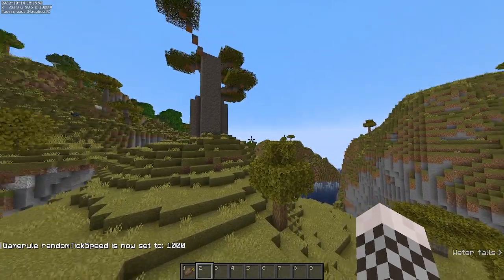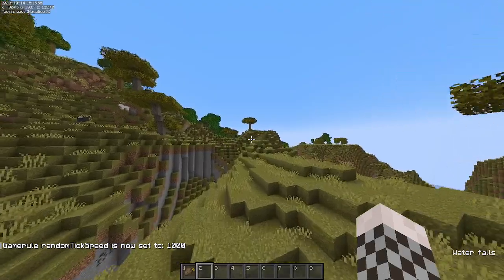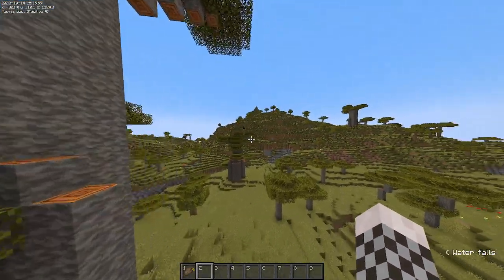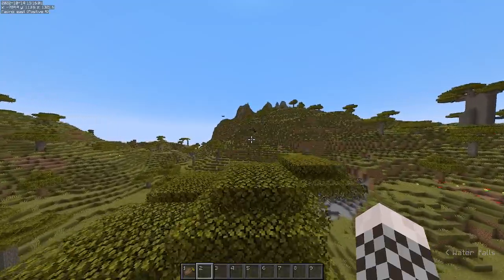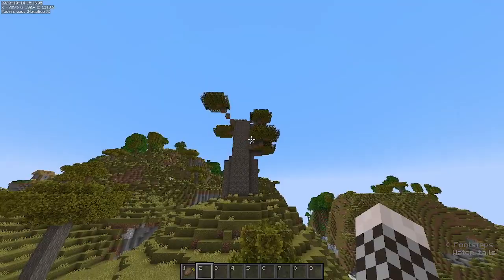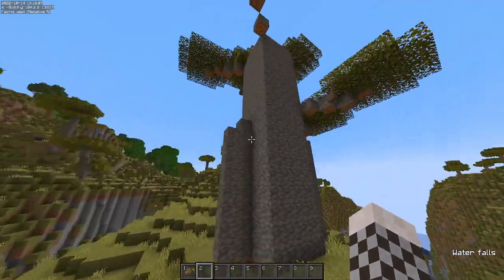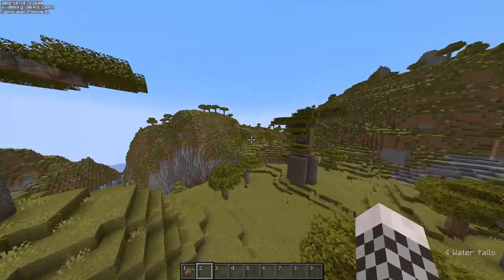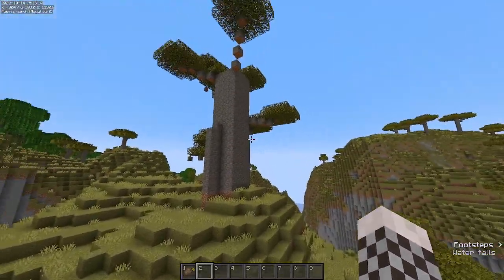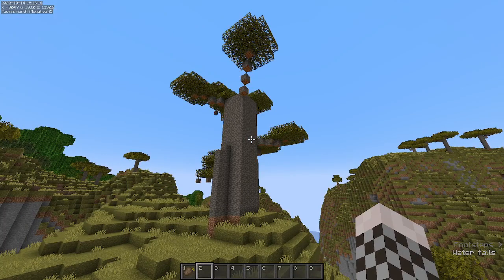It kind of works like a mangrove propagule, where it grows on top of the tree and you can place it on the ground and grow it. I think it's really cool that it works as both a food source and a way to make new baobab trees in case you're running out — though I don't know how you'd run out given how many stacks of wood they provide. Anyway, that's the first thing in this update.